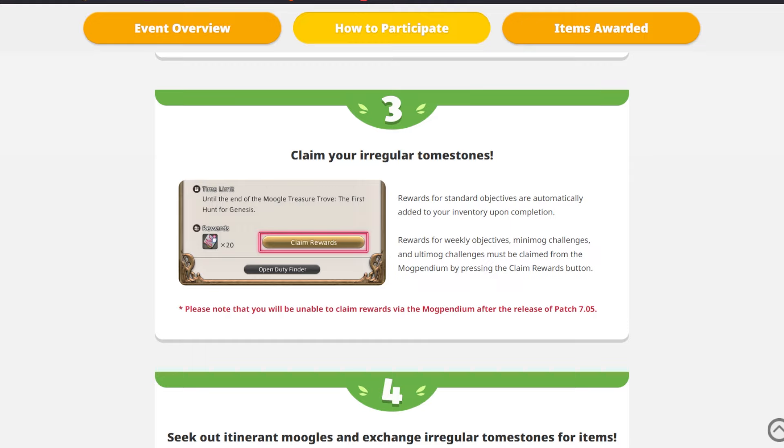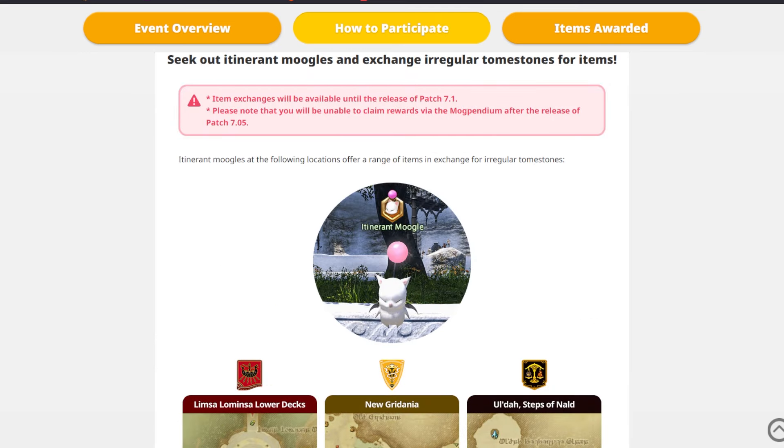Now with these different event types, we will also have to collect our tombstones a little bit differently. The regular stuff like doing the dungeons is just going to drop the tombstones in our inventory like it always has. But for these new types of rewards, you actually have to go into the new Mugpendium and claim them. Then you take your tombstones, find the itinerary Moogles, and exchange them for rewards.